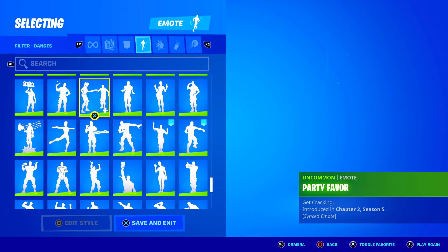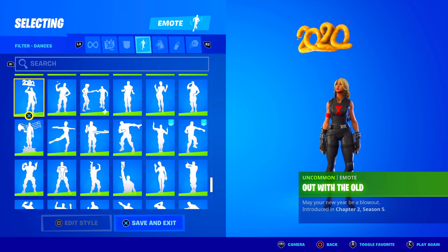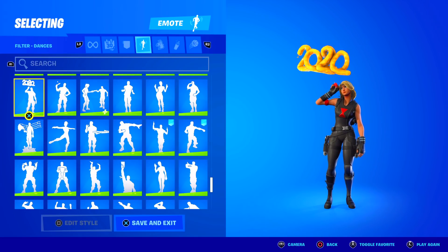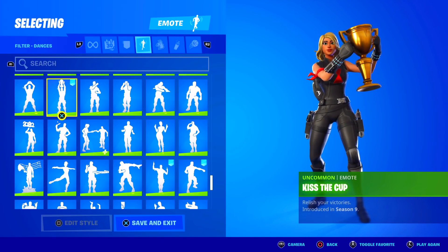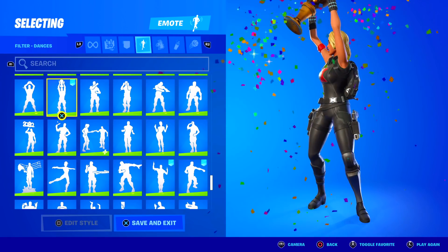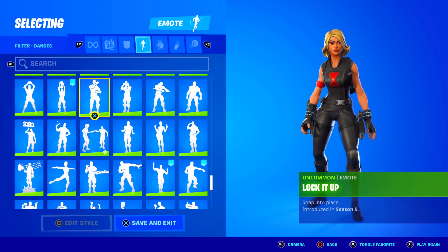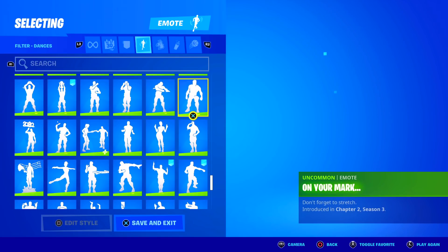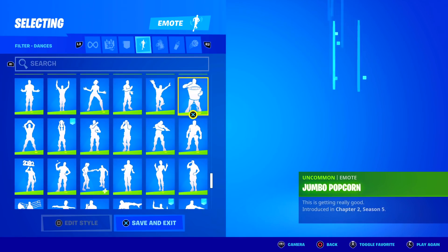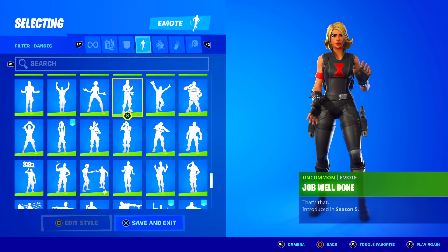Party Hips. Party Favorite. Paddle Royale. Out with the Old — this might be rare in the future, the only way you could get it was at that time. Jumpin' Jacks — I like this one. Kiss the Cup — this one is rare, at least I'm pretty sure. Lock it Up. Mind Blown. My Idol. On Your Mark. Jumbo Popcorn — Jumbo Popcorn is great. Jubilation — used to be rare. Job Well Done. Jazz Hands.